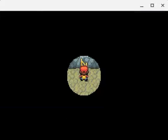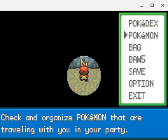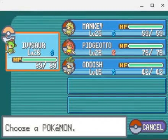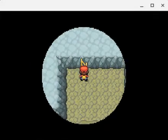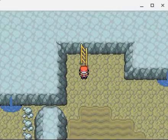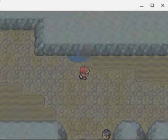We're back at Rock Tunnel. I used to know what to do here, but I just don't anymore. I didn't know this place perfectly, I just used to know what was going on, but I haven't been to this part of the game in a good minute. I have Flash on Arch because I didn't want to use it on one of my in-game Pokémon - that's typically what you do with HMs. I wish Flash was a TM.